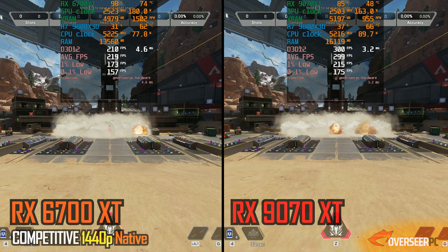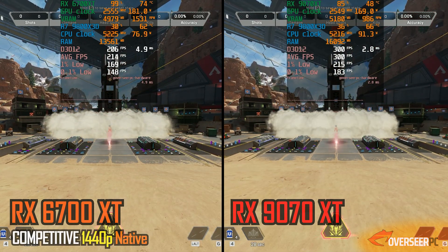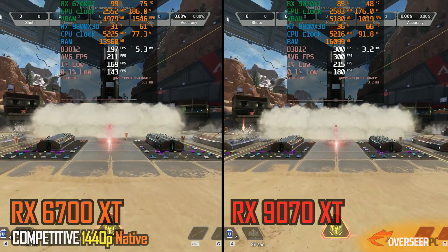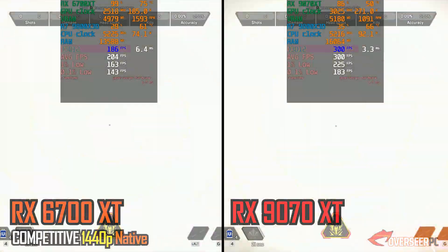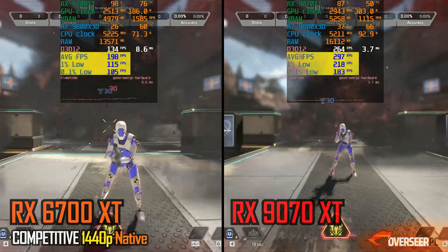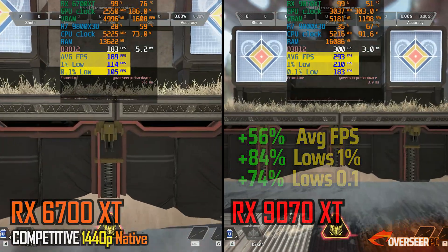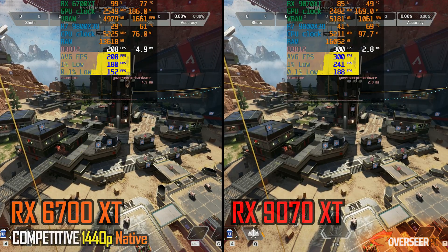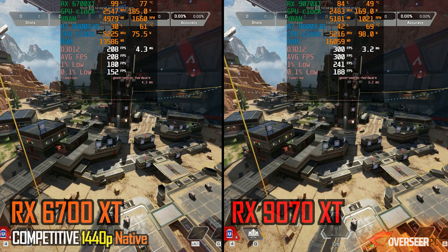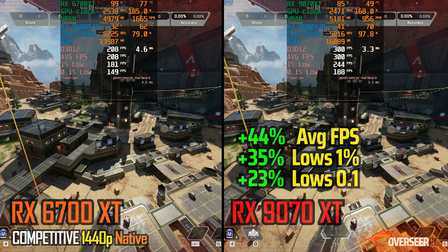Next up is Apex Legends at 1440p native. Here's our heavy action benchmark — we are hitting the maximum 300fps cap with our RX-9070 XT, and we are getting about 50% more frame rates compared to our RX-6700 XT. We definitely have better stability as well, as shown on our lows. On the static shots, we're still getting about 40% more FPS when you upgrade to the RX-9070 XT. This is definitely worth it if you main Apex Legends.